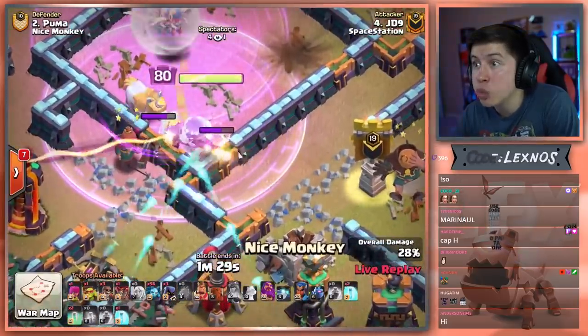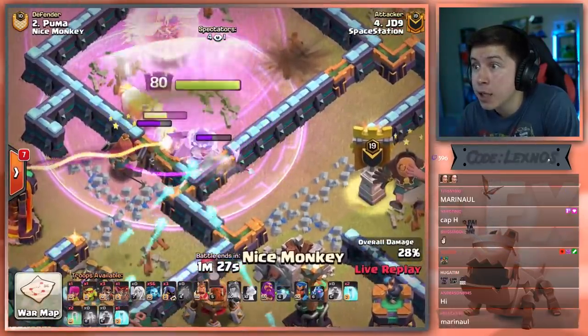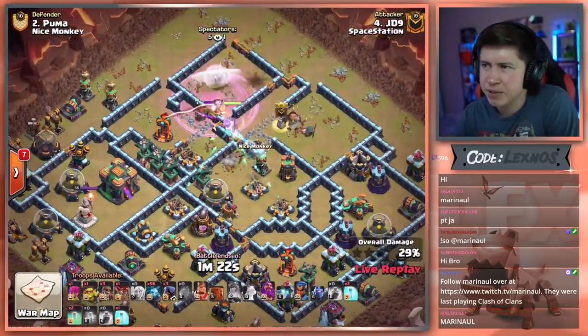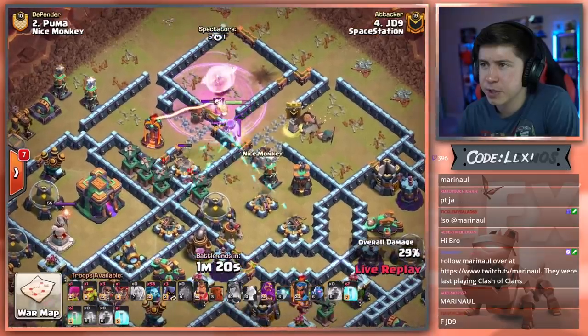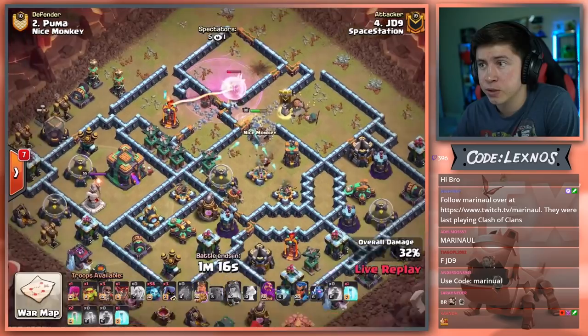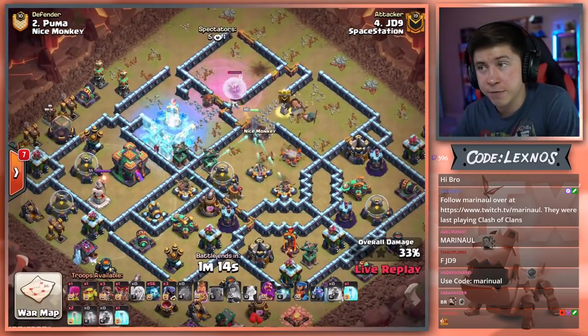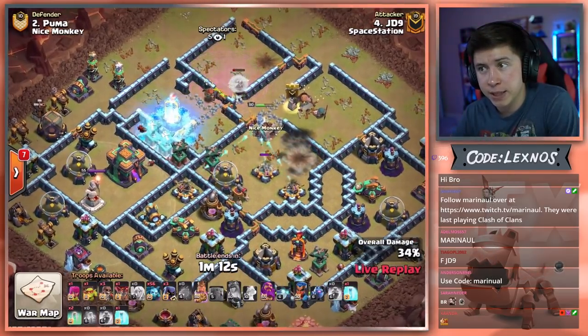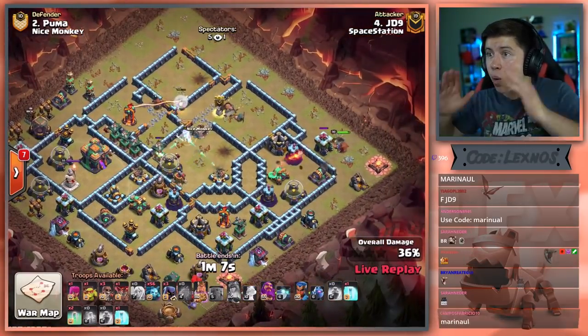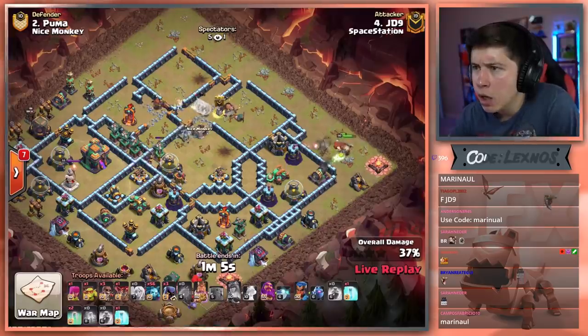Queen you're throwing. She's never gonna be able to reach that single. That's a big yikes. She gets the Expo. Inferno Tower is locking onto that poor Unicorn — down goes the Unicorn. Queen's in the core, we're gonna freeze the Inferno Tower again. Can we Rage the Queen again? This man has mass Minions. And he sends the King at three o'clock. Sir, how are you gonna get the Town Hall?